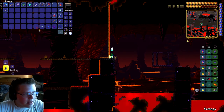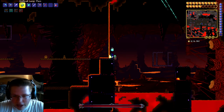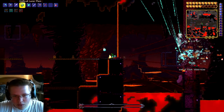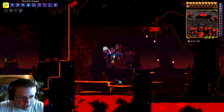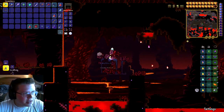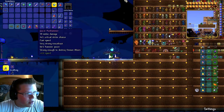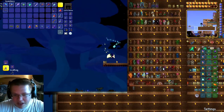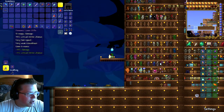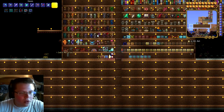All right, so we're down here in hell. Let's go ahead and throw this down and we'll kill the Wall of Flesh. You can see it is Expert Mode because I just got a treasure bag. Go ahead back up to the top, open this bad boy up, and let's get ourselves a new accessory slot. There we go - now we have another accessory slot.